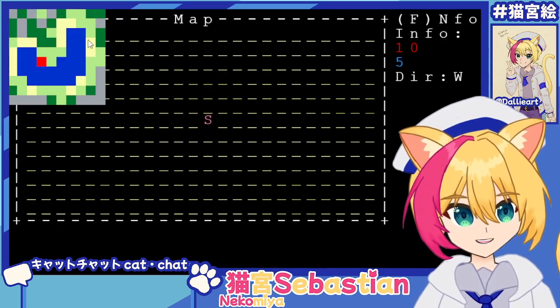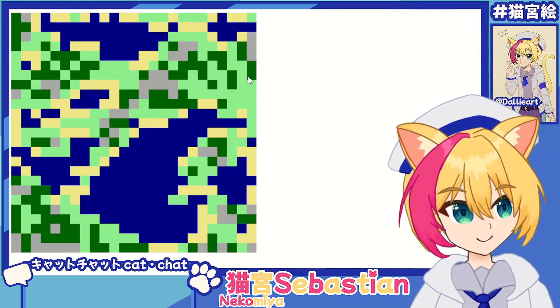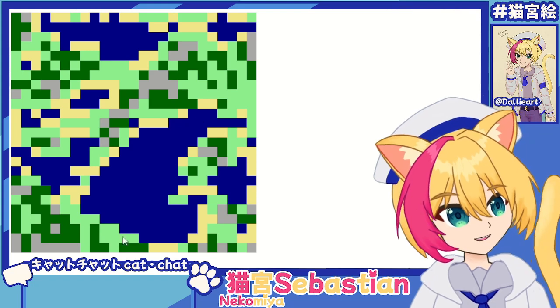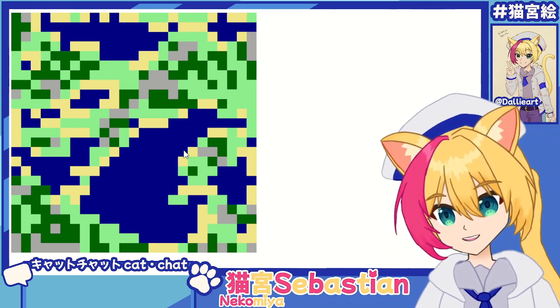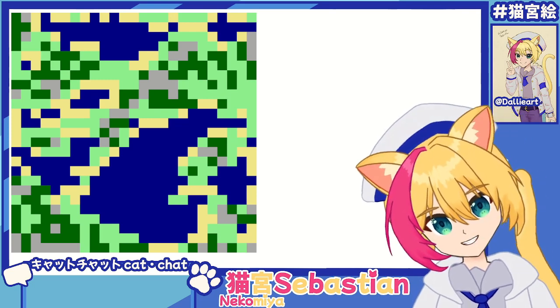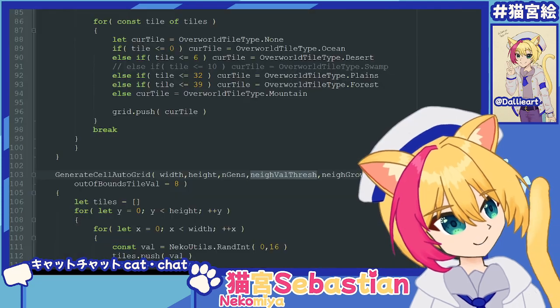Generating this for the full map would be crazy — this already takes a while to load this many tiles — but you can still see the concept. You got ocean, desert, beach around it. Plains and forest are kind of mixed together. And then mountains are the farthest away from the ocean. So that's the advantage of this implementation.